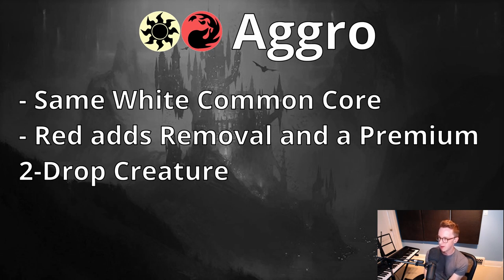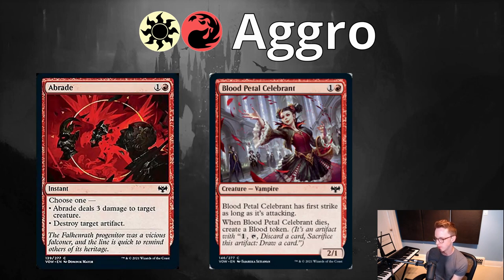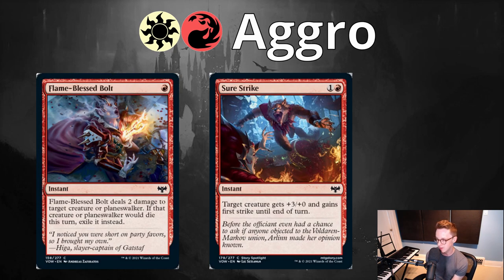White-Red Aggro is next — another deck leaning on white's core commons. Red adds removal and a premium two-drop, though there isn't a ton of depth in red here. The signpost uncommon is Markov Waltzer, which gives decent stats, helps creatures attack, and can enable training by buffing power. Red also adds A-Braid as a premium removal spell, Blood Petal Celebrant as a premium two-drop that provides value when it dies, Flame Blessed Bolt as another premium removal spell, and Sure Strike as a very good combat trick. All three of these white decks share essentially the same white aggressive core, supported in slightly different ways by blue, black, or red.